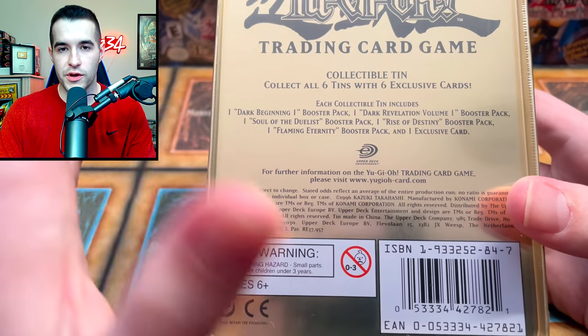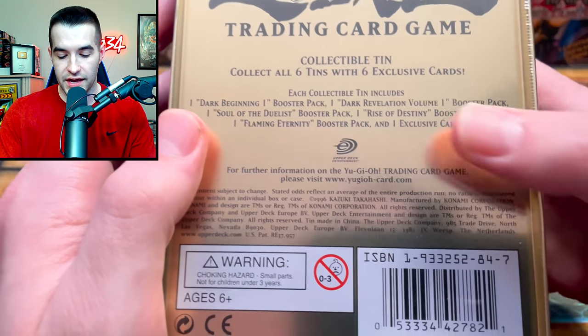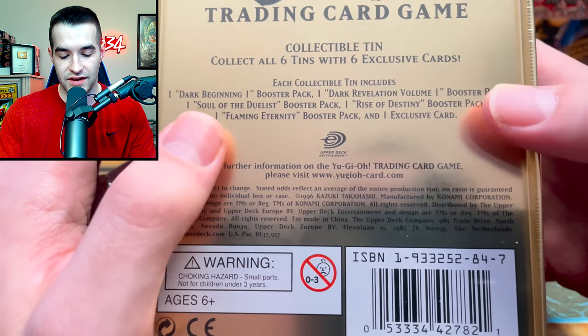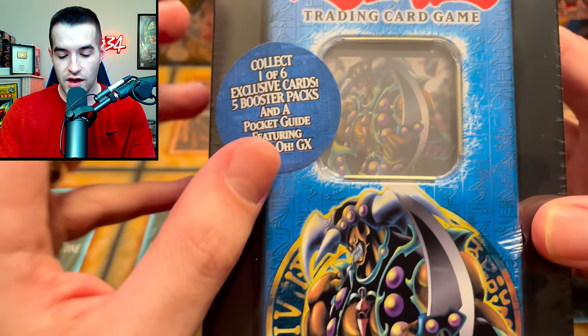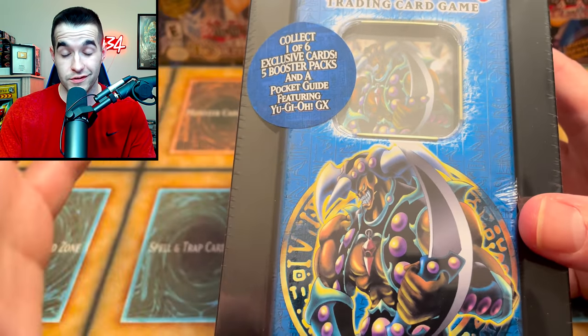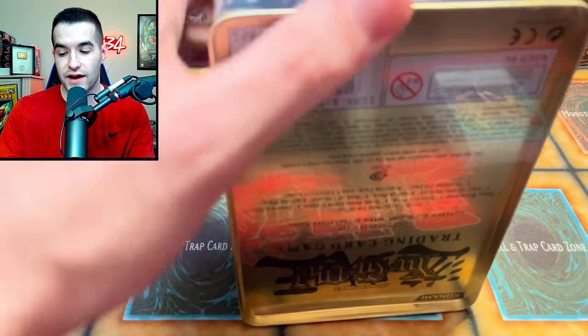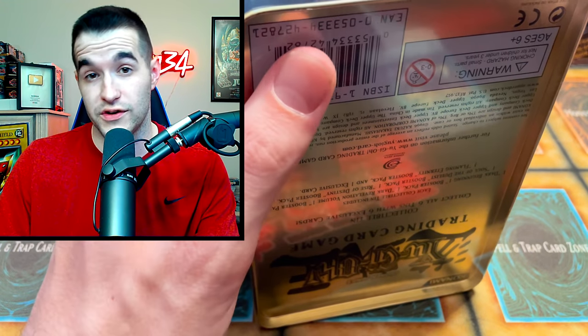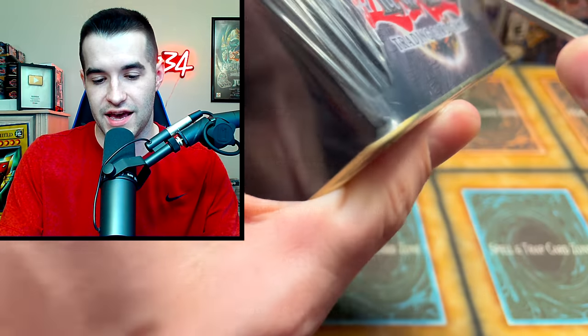The Vorce Raider tin. Before we crack into this and ruin all the value, let's check out what we're going to get. Dark Beginning, Dark Revelation, Soul of the Duelist, Rise of Destiny, and Flaming Eternity inside. We're going to get the Vorce Raider promo itself — collect one of six exclusive cards. We've opened all of these on the channel — every single one from 2005 in the same video, as well as 2004 and 2003. You can go check out that playlist if you want to see that.